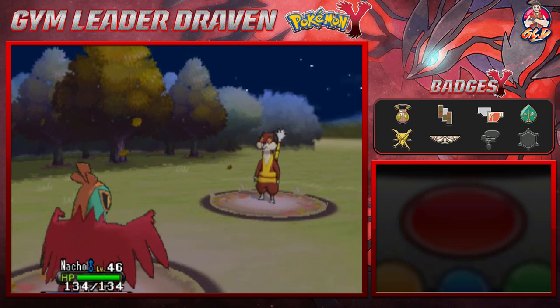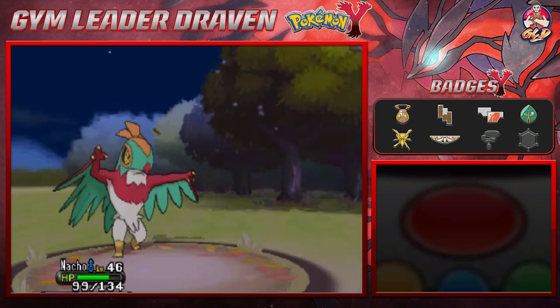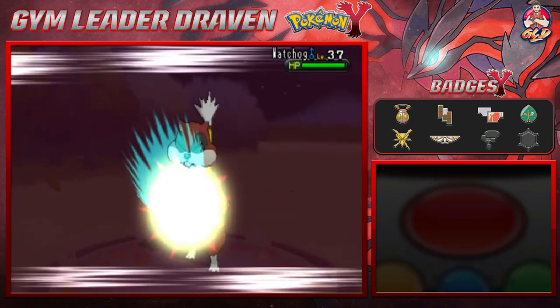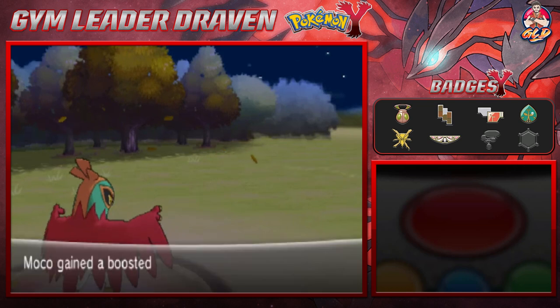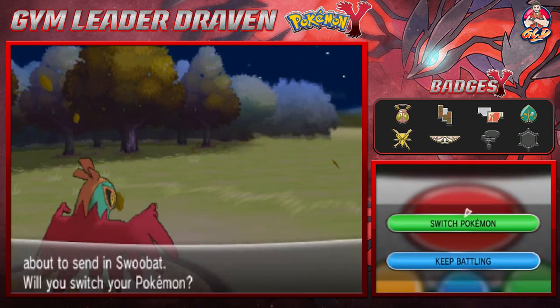Let's switch to Nacho Libre. Here comes a Hyper Fang — not super effective but it does take a nice chunk of HP. We go with High Jump Kick and that wins it. Here comes a Swoobat.